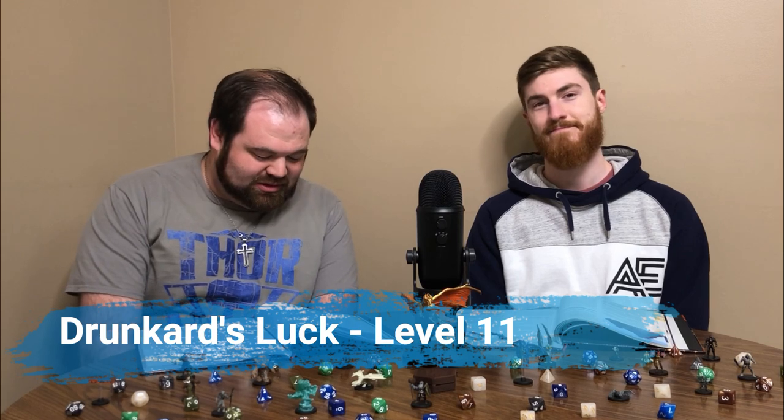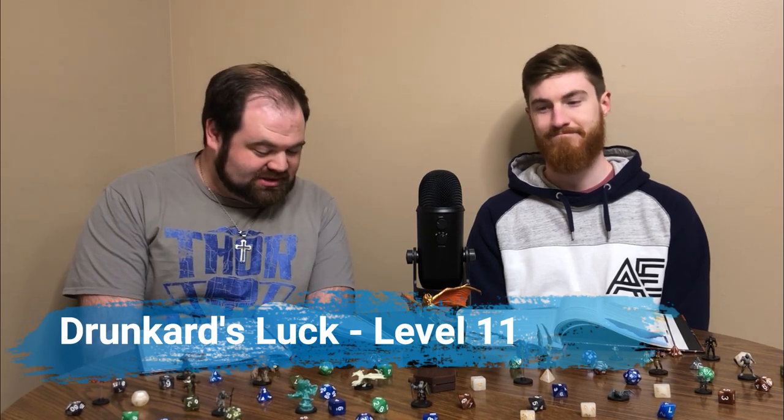At level 11 you get Drunkard's Luck. You always seem to get lucky at just the right moment: when you make an ability check, attack roll, or saving throw and have disadvantage, you can spend 2 ki points to cancel that disadvantage for that roll. As long as you have ki points to spend, it's another versatile use for them — canceling disadvantage on anything, which I do appreciate as a versatile option.